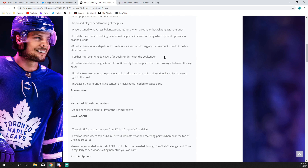Further improvements were made for puck covers underneath the goaltender — in sixes especially, you won't get situations where the puck is underneath the goaltender without a save being made and everyone just jams at the puck forever. They also fixed an issue where the goalie would continuously lose the puck when performing a between-the-legs cover. Additionally, they fixed a few cases where the puck was able to slip past the goalie unintentionally while they were tight to the post. This is vague, but it could stop the so-called 'Gren wrap,' where you back-skate, spin behind the net, take a slap shot on the goal line, and it just squeaks past the post into the net. It might also stop passes that end up going in that way.